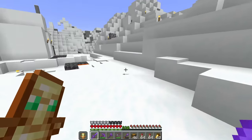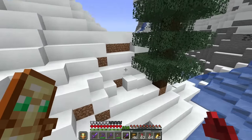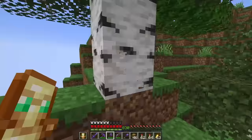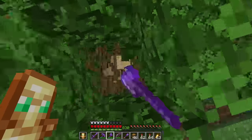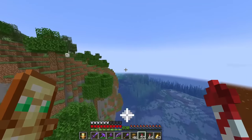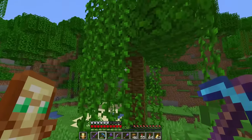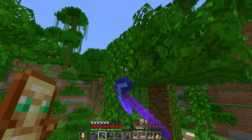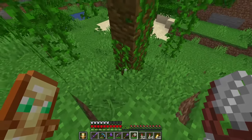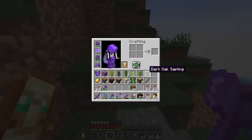Now we've got those two items, let's go for some easier ones. We're going to collect every sapling in the game: spruce, birch, oak, acacia, jungle, and dark oak. While we're in the jungle, we might as well get some vines too. And that is the last sapling.